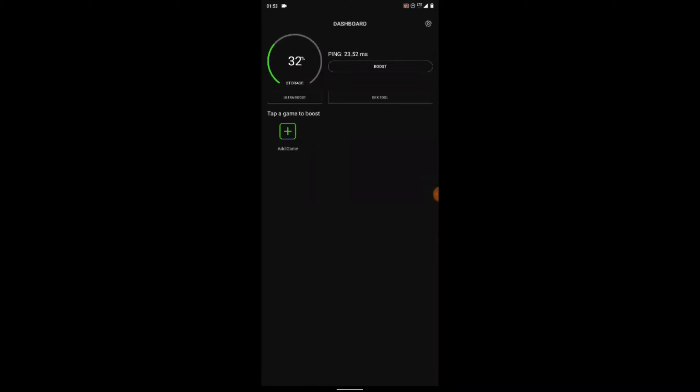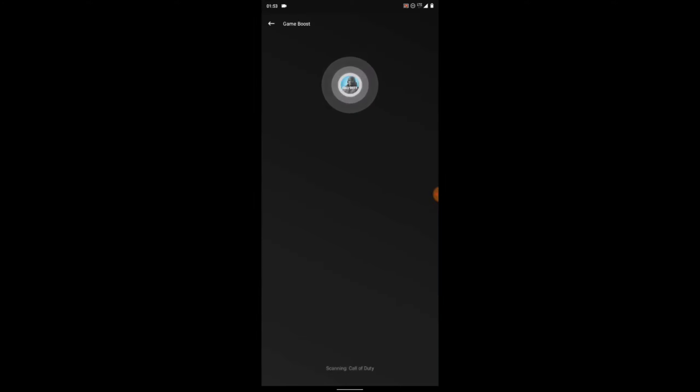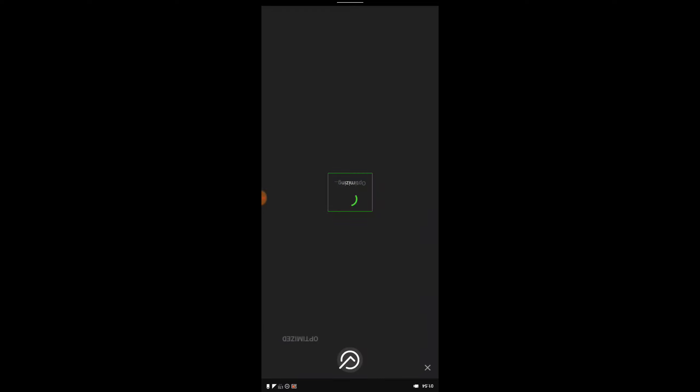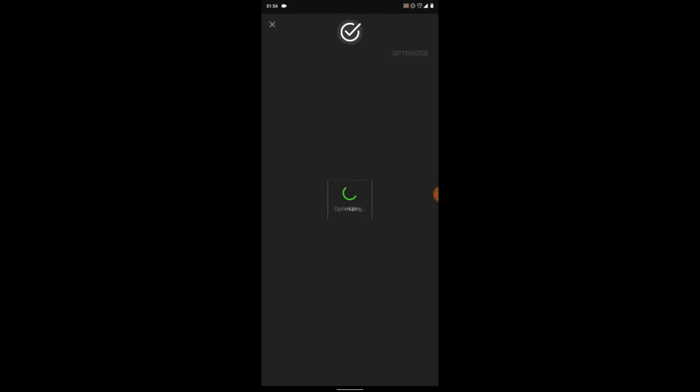First of all, go ahead and click on the boost icon. Once you click on it, it will show ads. Right now it's boosting, and after boosting it's going to pop up some ads. After it's done showing ads, it's going to optimize everything.